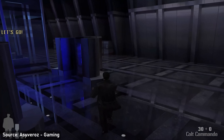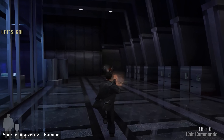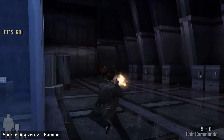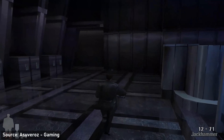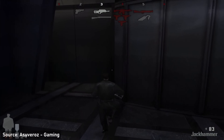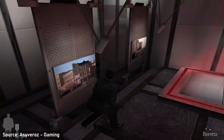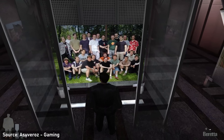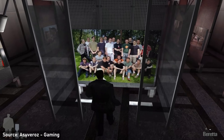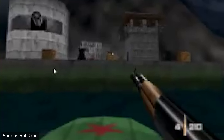In the classic game Max Payne, if you beat the game all the way through on the hardest difficulty, after completing the game you'll get a special ending that takes you to an interesting location that looks like a museum. Once you wander the museum enough, you'll uncover something quite unique. There are a lot of interesting pictures — they almost look like JPEGs slapped on some of the frames. But then there's a picture of the team that worked on the first Max Payne game.